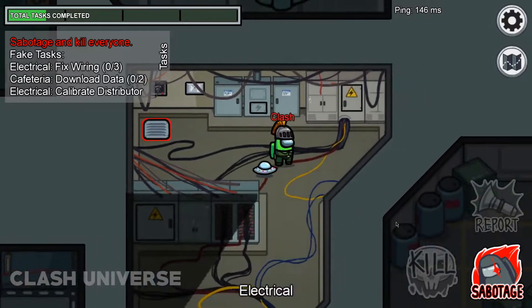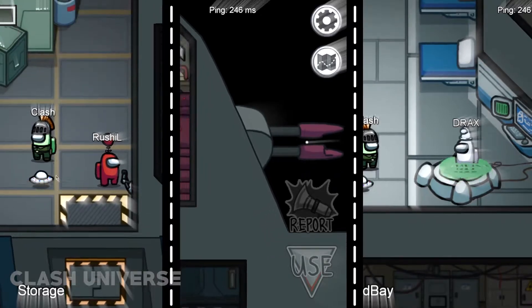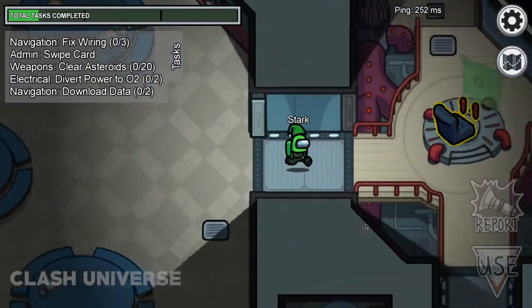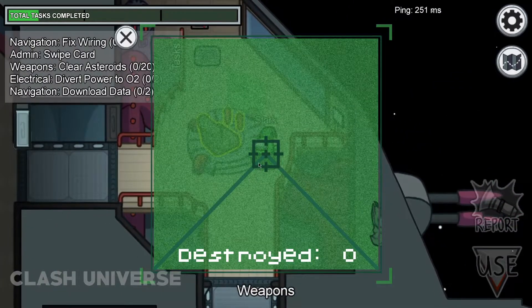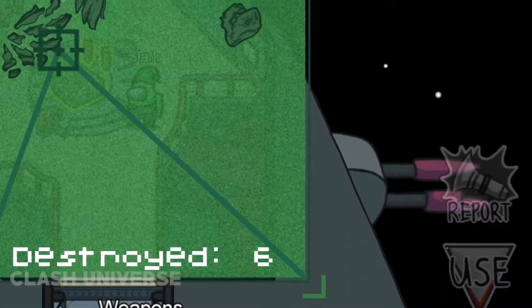An imposter can never do any real task — he can just pretend to do the tasks. So here are three animation-based tricks to find the imposter. Number 1: if you're doing this task inside the weapons room, notice the fire animation every time you hit a target.